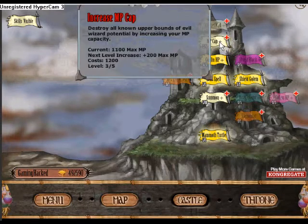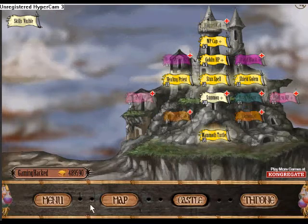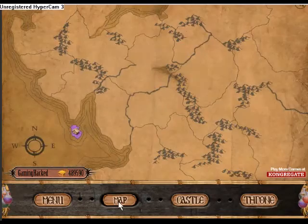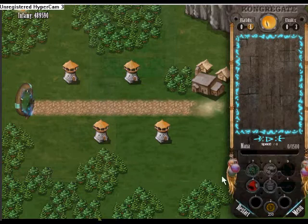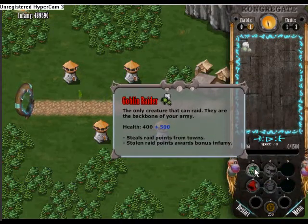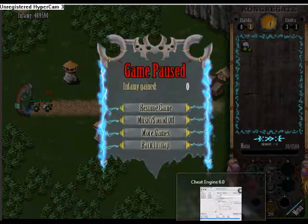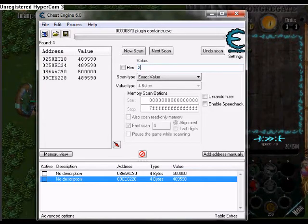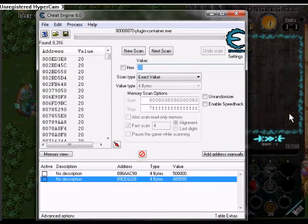Now it's the exact same process for mana, so let's go back to the game. The great thing about mana is you only need to find one address. Do a first scan at whatever amount you're starting at. I don't like starting at 0 personally because there are lots of things that start at 0, so it's better to start at a different number.